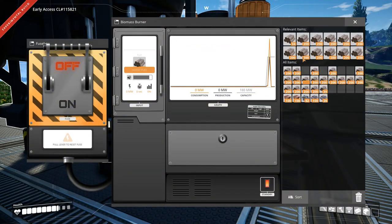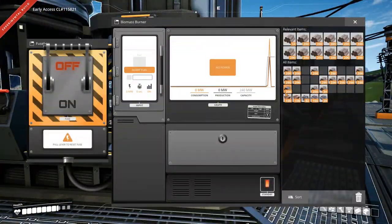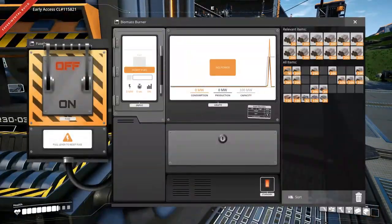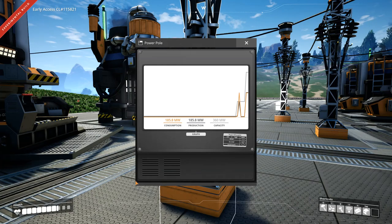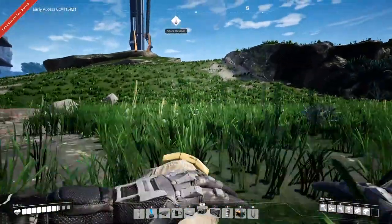As soon as we find coal we're going to need to tap as much as we can — we might have to tap every node available. Each generator's capacity is 360. Now that means nothing because not all the machines are running yet — the constructors still aren't even running. Let's go up top and see what I've created and watch the smoke billow out of the top of this eyesore.